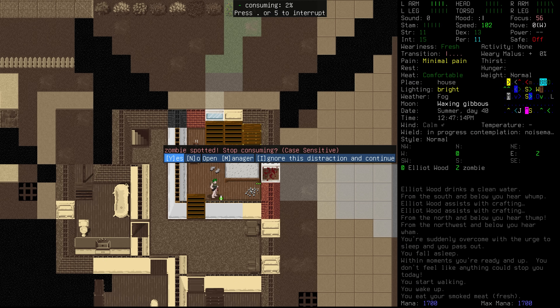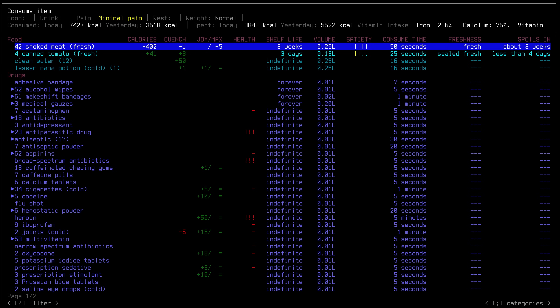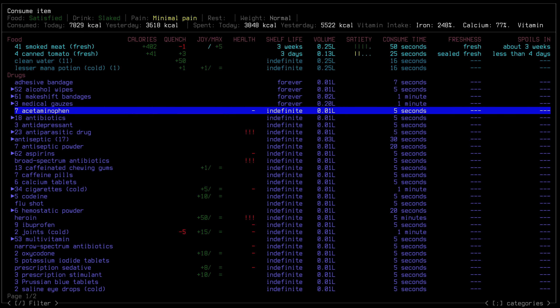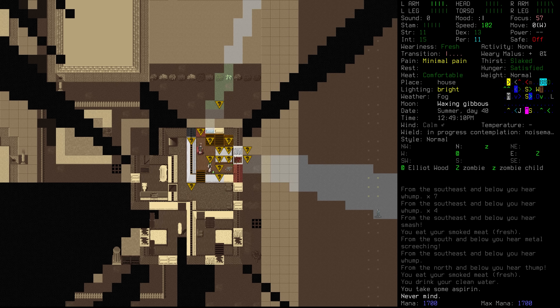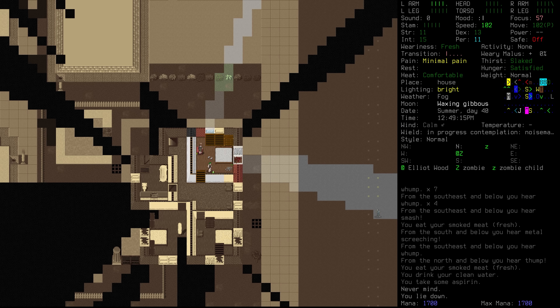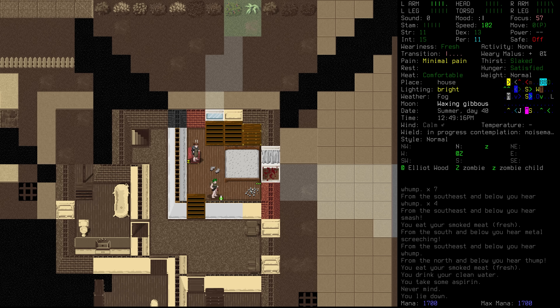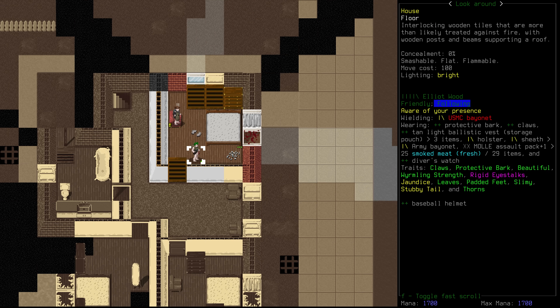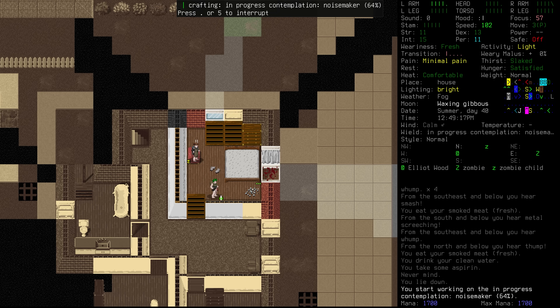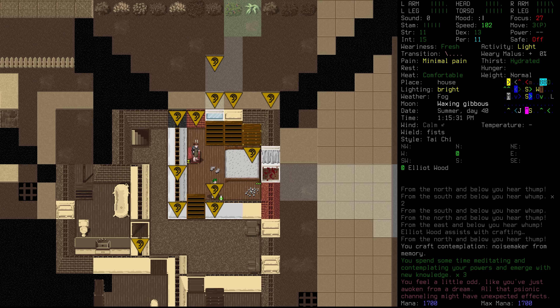Dusk fell asleep again, briefly. So we're going to take that opportunity to eat some more smoked meat. Listen to all the activity downstairs — there's a lot of that. Drink some nice clean water, and we'll probably knock back an aspirin at the same time. We're seeing some of the dead out there on the road. They can't see us at the moment, especially when we're staying nice and prone. They may be seeing Elliot — we could try and tell him to go prone for now.